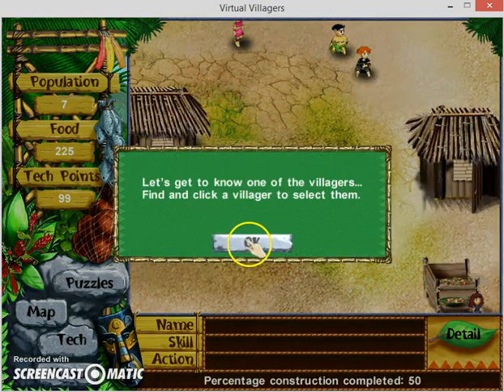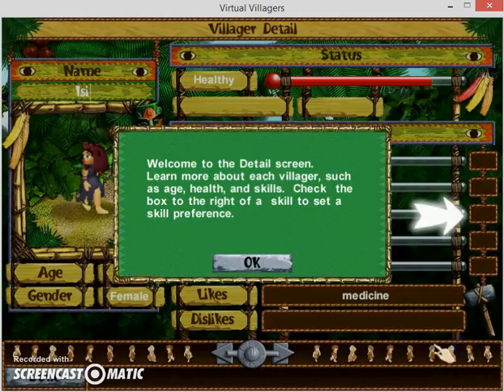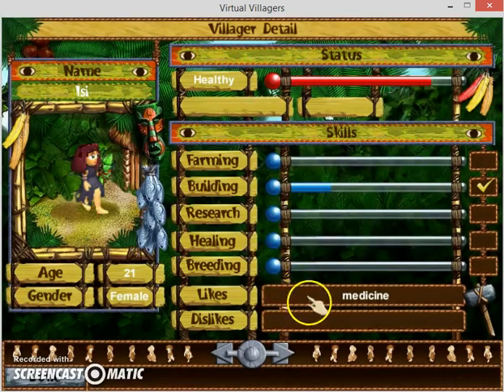Let's get to know one of the villagers. Find a villager and select them - welcome to the detail screen, where you can learn more about each villager such as age, health, and skills. Check the box to the right of the skill to set a skill preference. She's really good at building. From now on they prefer this type of work and gain skill the more they practice, but you can only select one preference at a time.